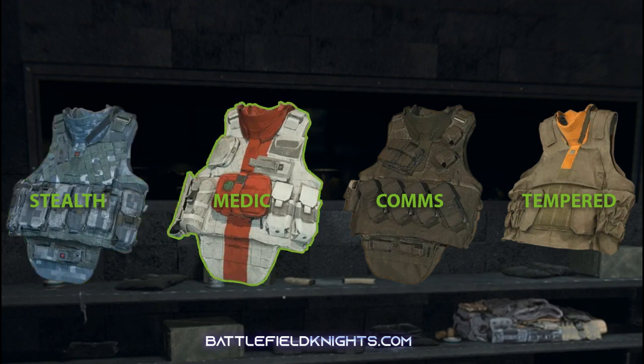The Medic Vest is a common armor plate carrier that increases the speed at which players are able to revive squad members. It also increases the speed at which health begins to regenerate.